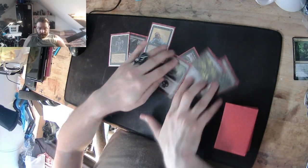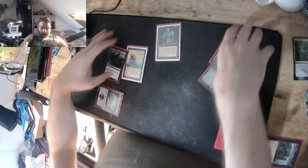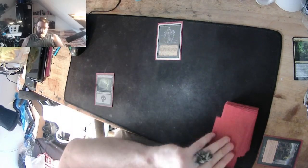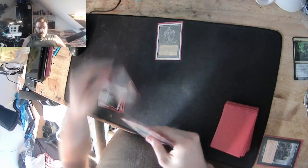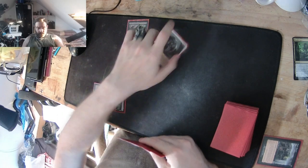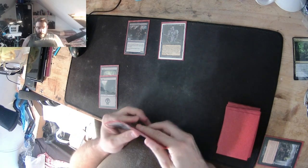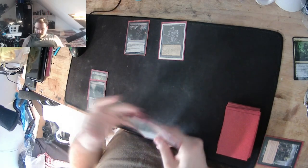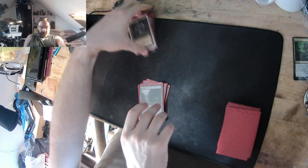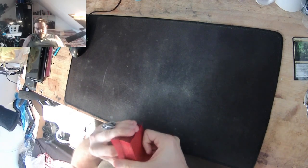One land, Dark Ritual — so we've got something. I could go one Dark Ritual into a Hippy. Hippy swings, he discards a creature, Wraith gets pumped. You can understand how the library works — you can get some mana ramp, some decent utility out of this deck.